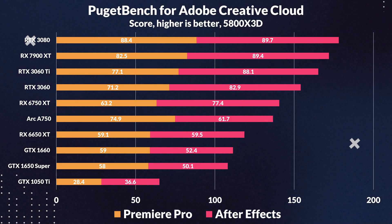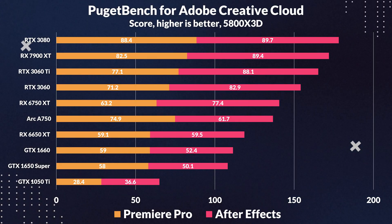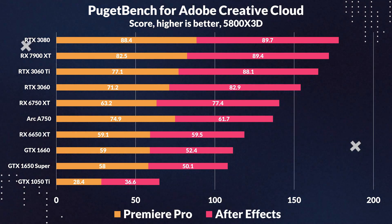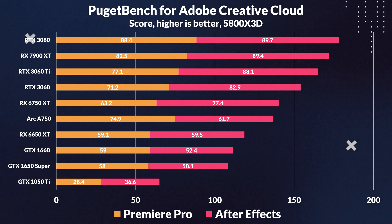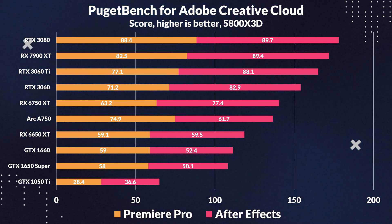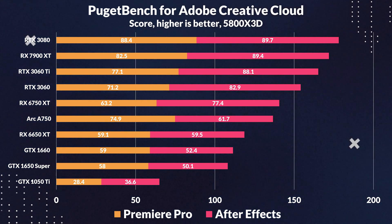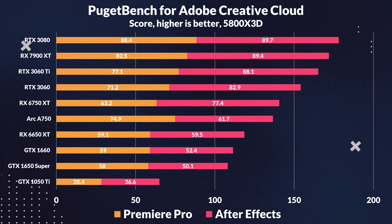This brings us to some productivity benchmarks. In the Adobe suite, starting with Premiere Pro, it performs adequately, taking the lead over the 3060 by 5% and the 6650 XT by 27%. In After Effects, it does end up losing to the 3060, which beats it by 34%, but the ARC A750 still takes the cake over the 6650 XT by 4%.